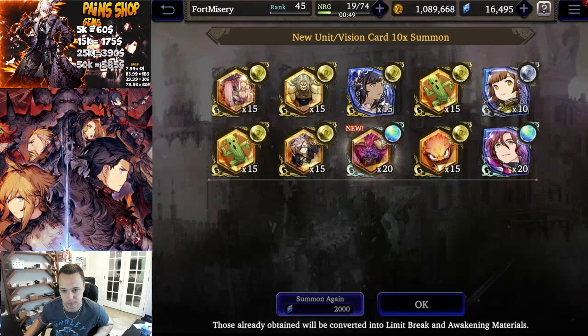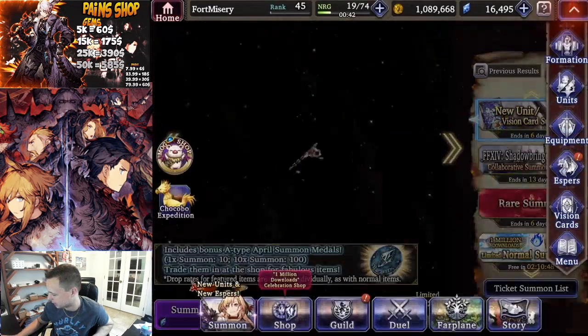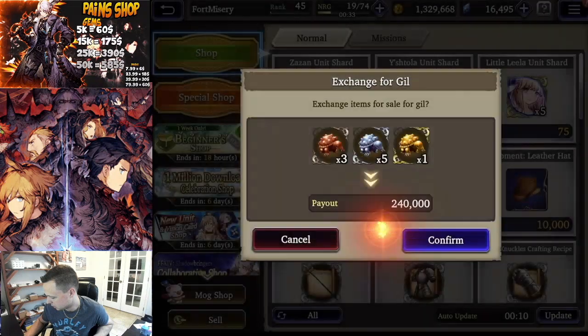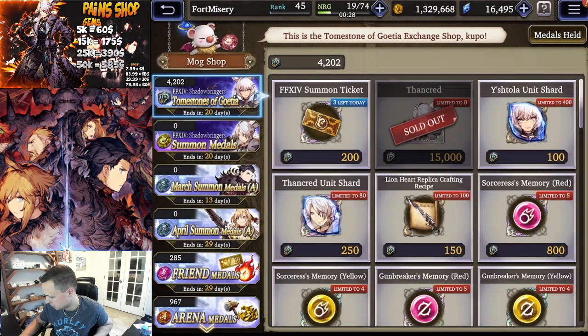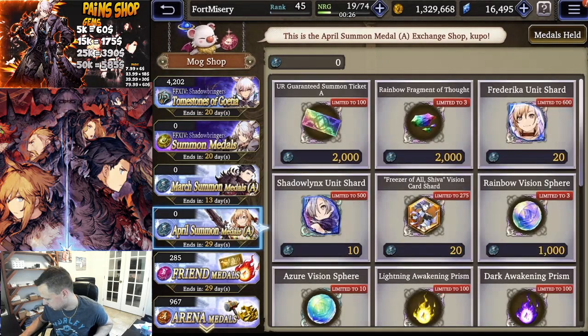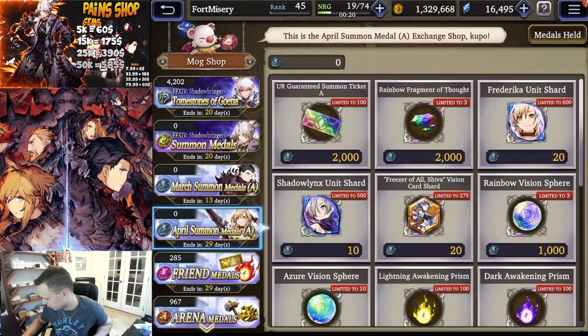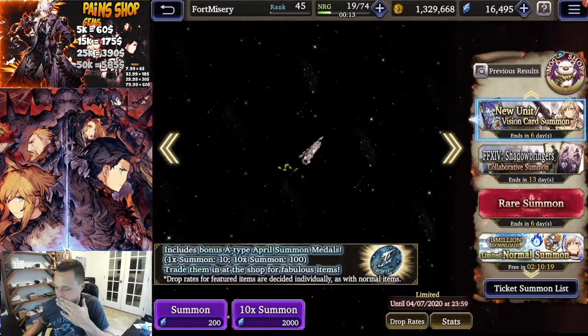Let me check the shop real fast - I'm pretty sure you can't buy Shiva outright. And I think it's a UR guaranteed unit for the mock shop. Let me check here real fast - April summons. Oh, it's either or, gotcha, good.